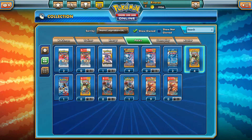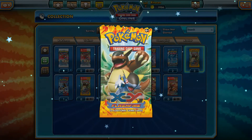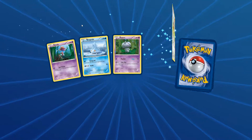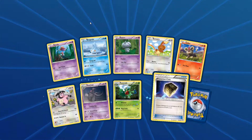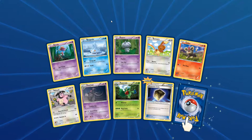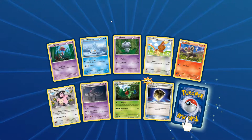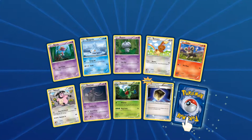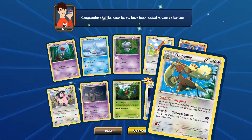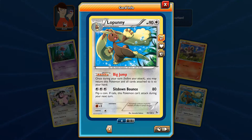Thumbs up for my favorite Pokemon guys. Let's go to the Flash Fire set — I haven't opened a Flash Fire pack in so long, so I'm very excited. We have a Braviary, Espurr, Banette, Litleo, Miltank, Dusclops, Roserade, a Protection Cube, a reverse holo common card, and the first rare in the Flash Fire pack is a Lapras. That was kind of disappointing but it's still fine.